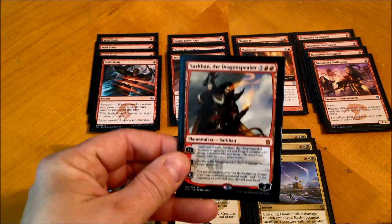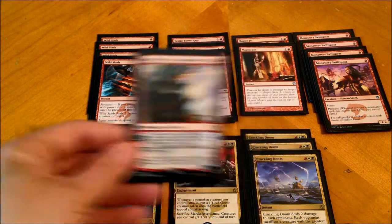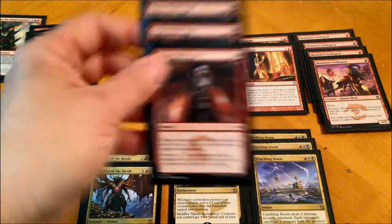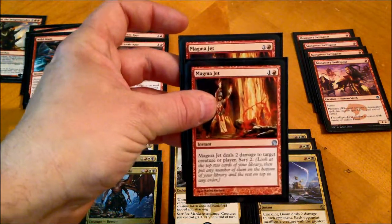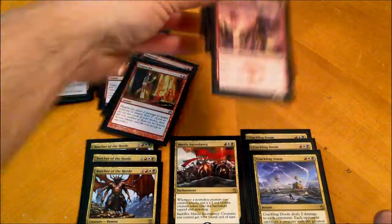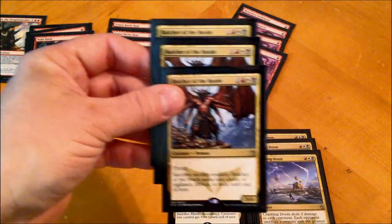When it comes to the red cards, I do have my planeswalker being Sarkhan — would like one or two more. We have four Wild Slashes, three Temur Battle Rages which are the newest edition, two Magma Jets, and four Monastery Swift Spears. Can we see where the direction of this deck is kind of going — prowess, haste. We also have three Butcher of the Hordes.